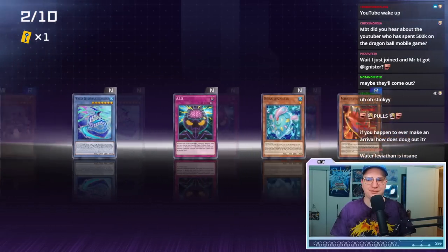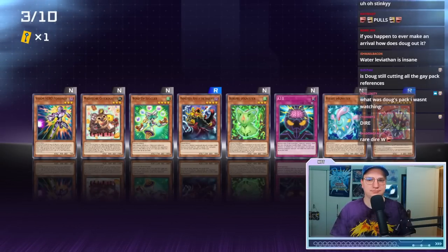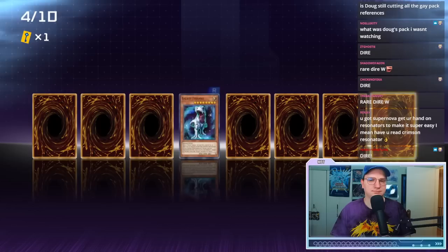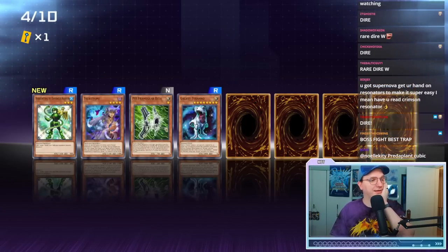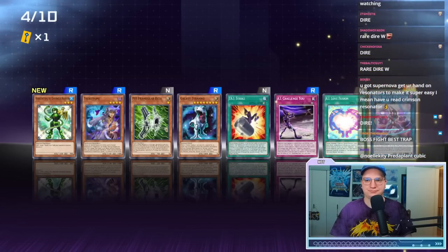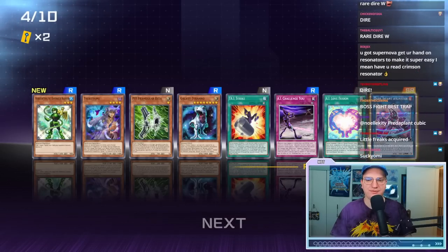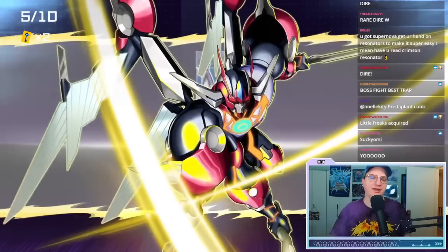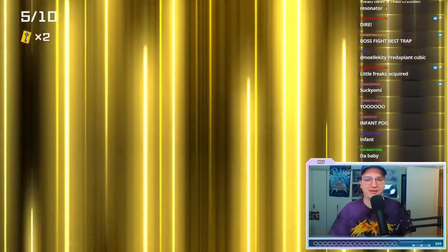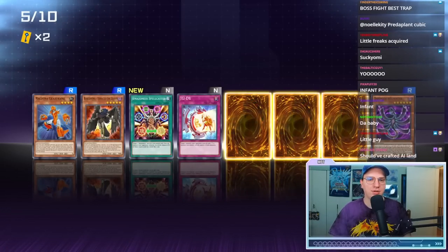Water Leviathan is a big pickup. Tsukuyomi might find a slot in the deck regardless. Not the SR we were hoping for but we'll take it. Now if we pull the field spell we have really easy access to it — that's a super. Oh, this one came out — the field spell? Whoa, this really came out!